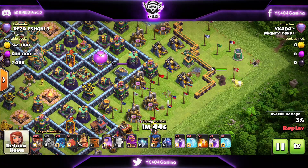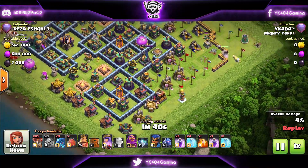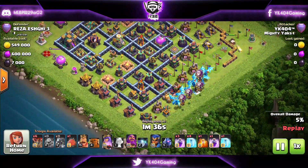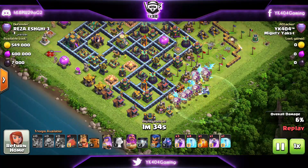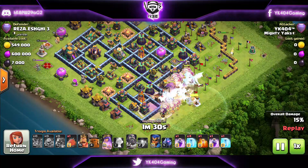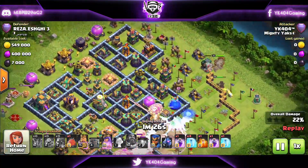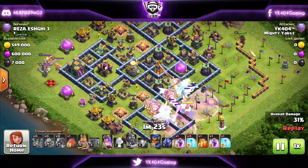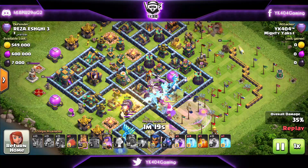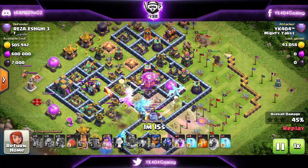When a lot of these buildings go down, we're going to start the E-drags right towards the single Inferno, opposite of the Town Hall. E-drags and balloons are being deployed with the Grand Warden — not sending the Battle Blimp this time. Split rages go down early, Warden ability activated, balloons under rage take down the single Inferno. King goes in front of the Queen for tanking and funneling the E-drags at the core.